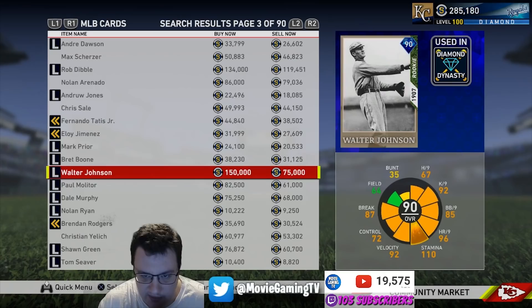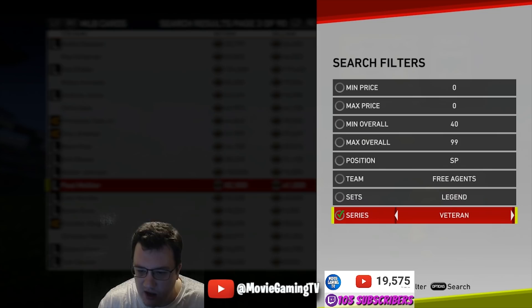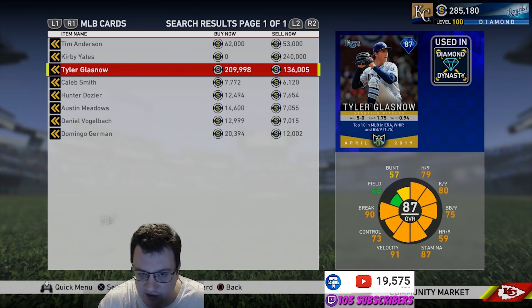Other cards that are really good to flip are the monthly award cards — player of the month awards. All these monthly reward cards go up drastically in price because they are gatekeepers to major cards. For example, Tyler Glasnow is extremely hard to get now, and people need him to unlock Cody Bellinger. There are going to be some more of these dropping for Josh Bell as well, and those will be great to flip.